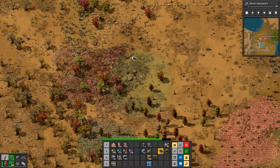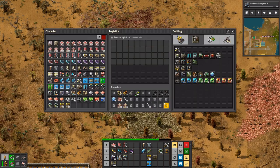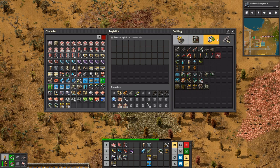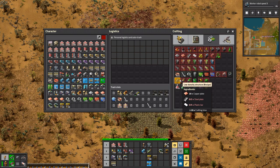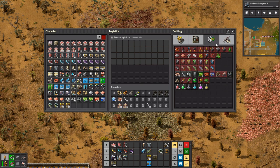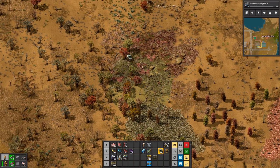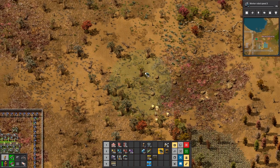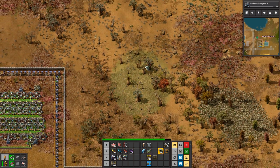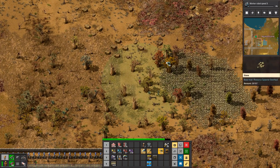Electric engine units should be good to go if we ever get any more lubricant, which we're not going to get for a while. So then the next thing that we need is low density structures. They use plastic. Plastic uses petroleum. Petroleum means we get more lubricant, which means things will start working again. Fantastic.